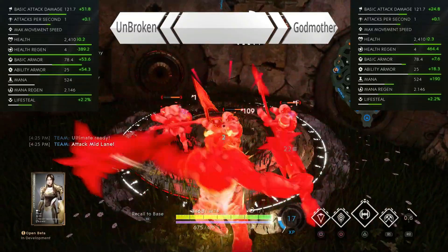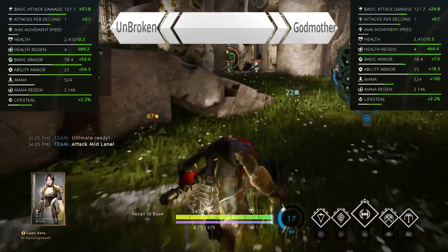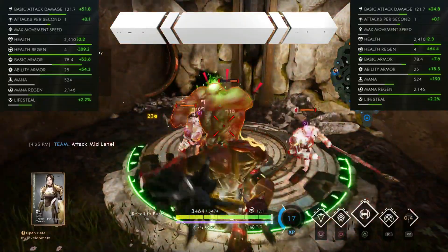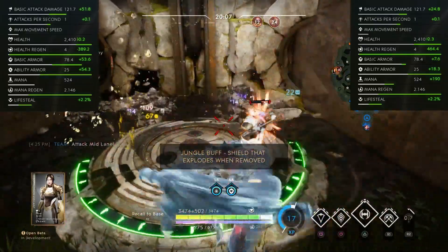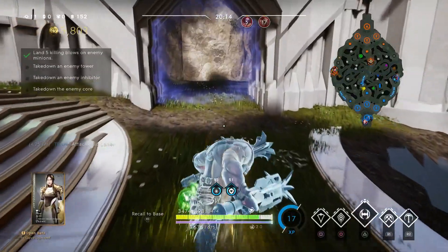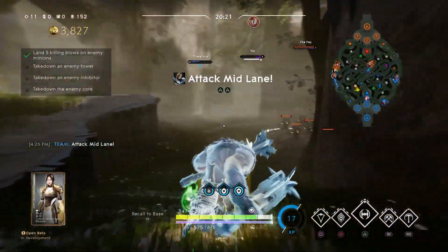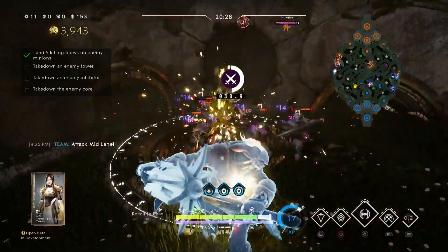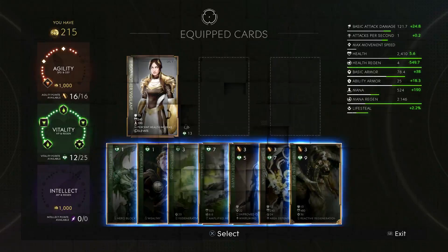At 21,000 gold, Godmother Vigilant has 556 more health — almost 20% more health than the Unbroken build. But the Unbroken build has 120 more damage, 22 basic armor, and 36 ability armor, not to mention a lot more wave clear with Thunder Cleaver, and you take slightly less damage with Exoskeleton. It's really a toss-up, but in my opinion, if you want ability armor and great wave clear, I prefer the Unbroken Spirit build at the 21-point mark.